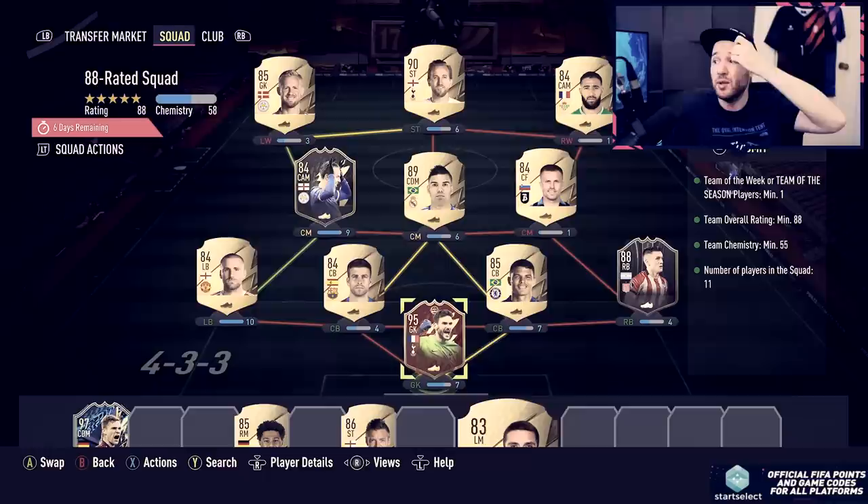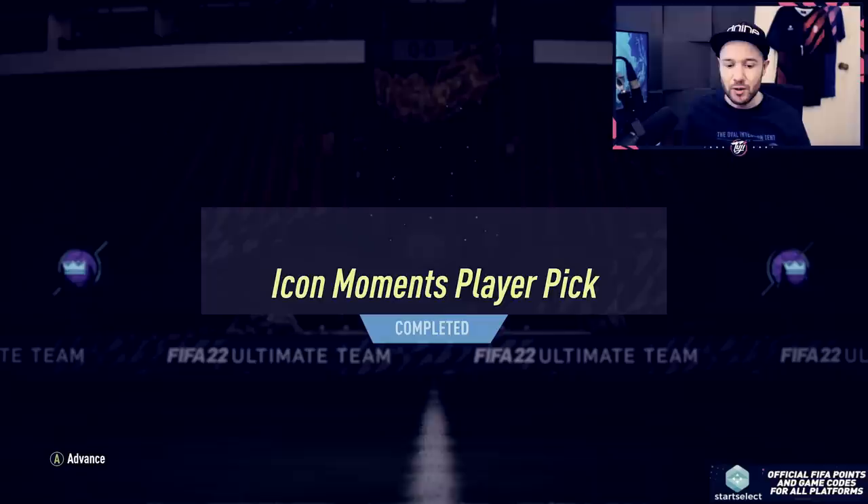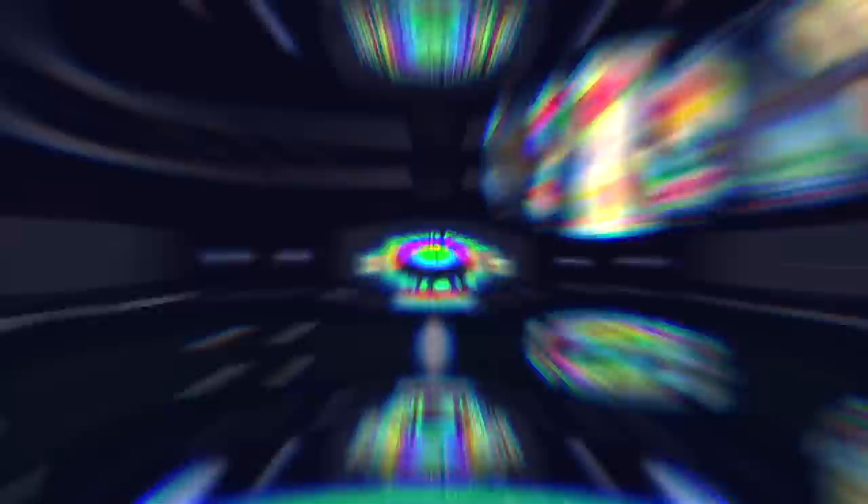Before we do that, we're doing the Icon Moments player pick to decide our weekly build. So you heard me right - whatever we pack right now from the Icon Moments player pick, we have to use this player in our weekly squad. So whether or not we go down the national route and theme a team, past and present, some of the heroes he played with - we don't know. But we've got to find out what we've packed first of all, and then build a fresh side for the playoffs. Maybe Italian themed. Keep our fingers crossed.